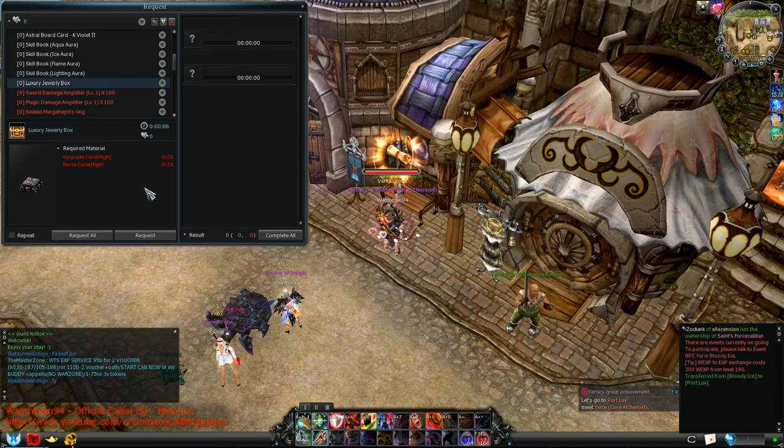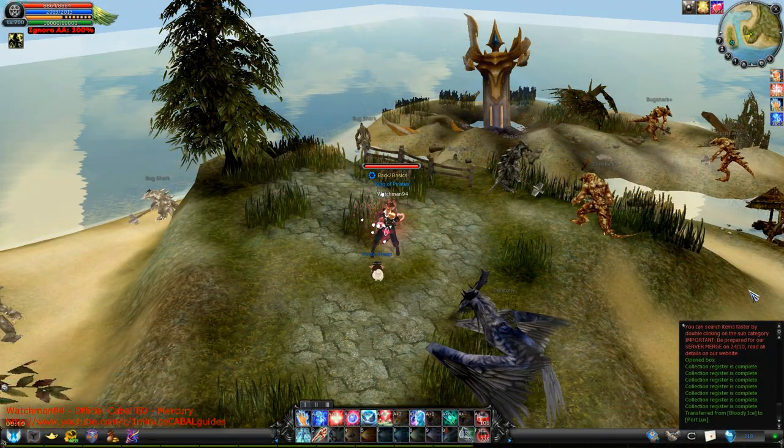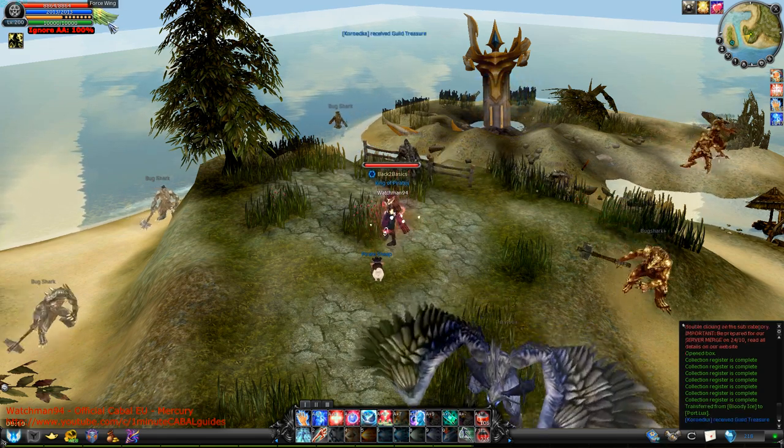You will find the recipe in the first category and you need 20 upgrade and 4 scores of high grade for it. You cannot fail it, by the way. Return that box to the Alchemist and she will give you a holy water that you just have to right click. Once you've done that, some feathers appear next to your HP bar which, if clicked, open up this window.